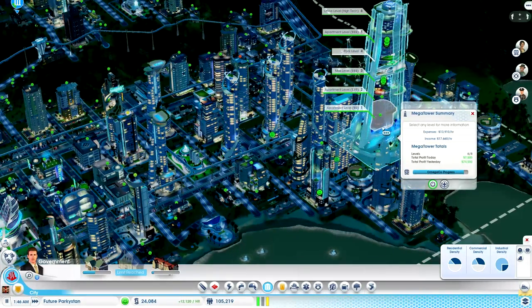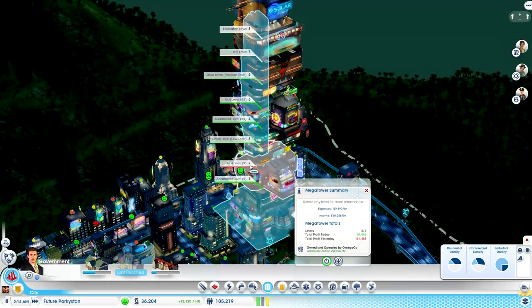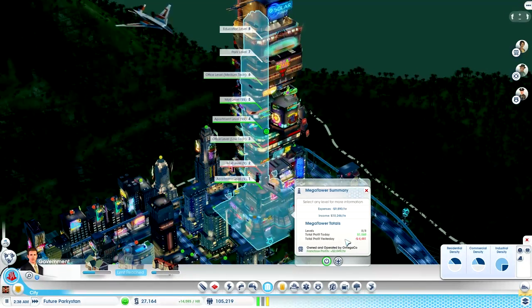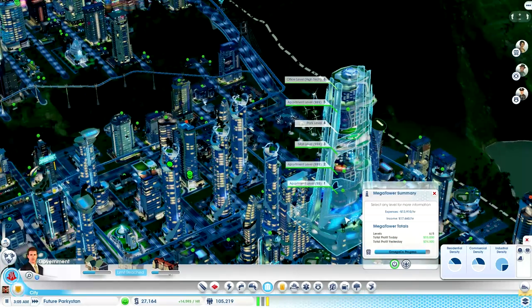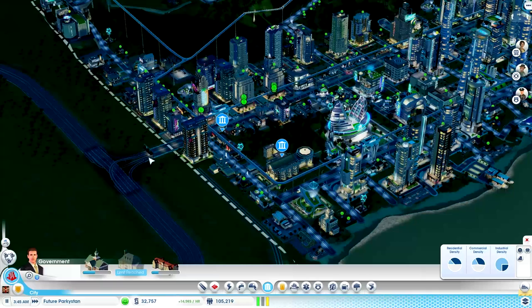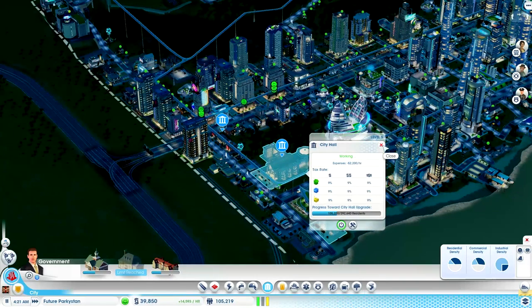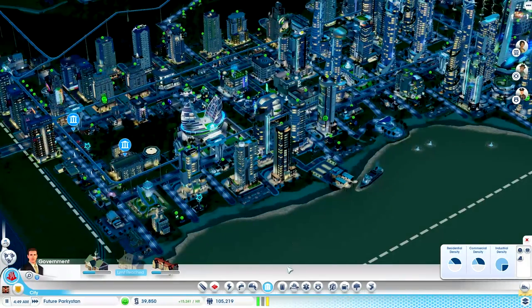We also want to start expanding this mega tower, which is actually doing pretty damn well. This one here is not doing as well, but we haven't got many low-wealth people in the city anyway. This mega tower isn't bringing us any income anymore. Profit yesterday was 74,000 - that's pretty good. We've actually surpassed the 100,000 mark, so that's good. This is the highest amount of population I've ever managed to get to on the vanilla game. Obviously it makes it a bit easier here because you have the mega towers.